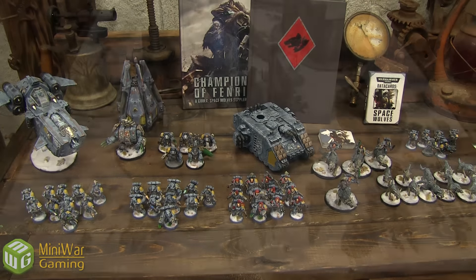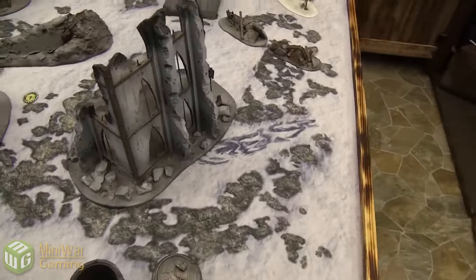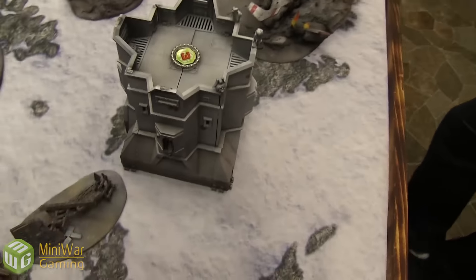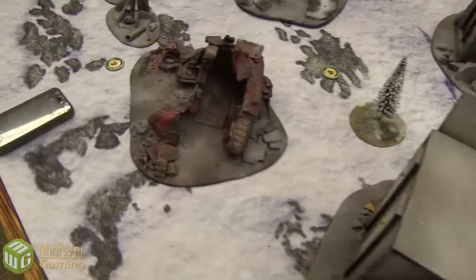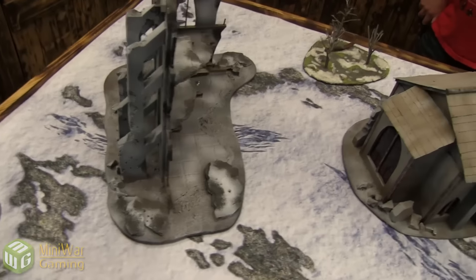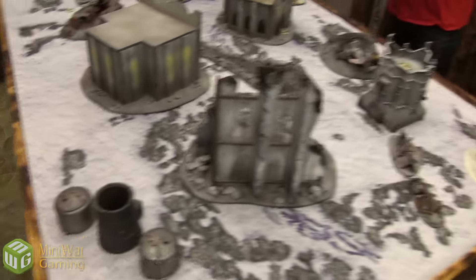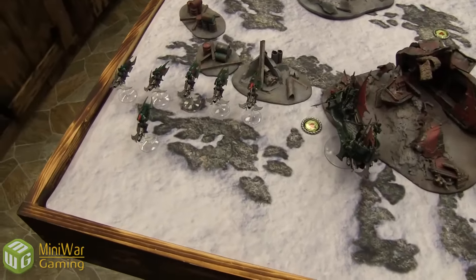Here is the table we're playing on today. We are playing Spoils of War — the scenario where you can score your opponent's objective numbered cards. The terrain includes Ruins, Crater, and some impassable terrain buildings. Objective markers are at positions two, four, five, three in the Bastion, one on the ground, and six in the corner. I got first turn and have deployed everything but my Flyers and Jet Bikes.